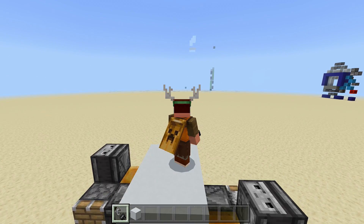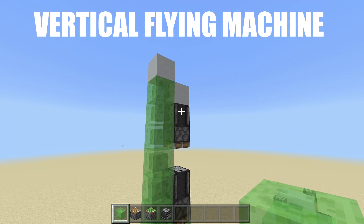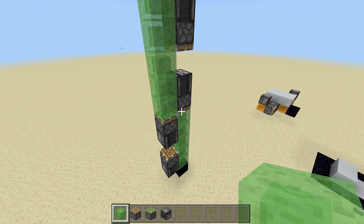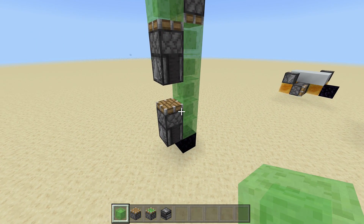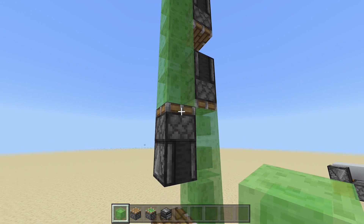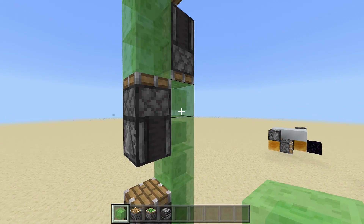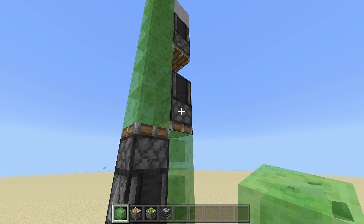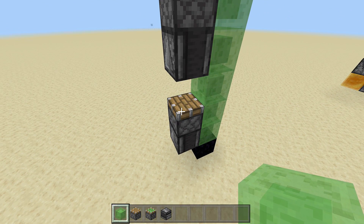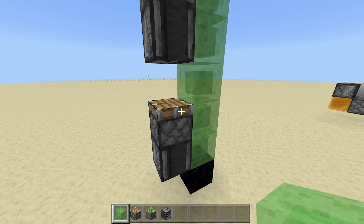Now we'll start off by building the vertical one. You do not have to make it this long if you don't want to make a gigantic tiled one. All you need to know to make this thing work is you just have to have a piston firing off between the observer block that is activating the sticky piston. Since the piston is extended it won't be able to move the slime blocks, so then it will update and be able to grab it.